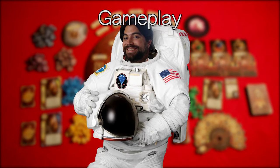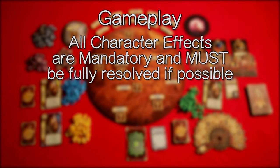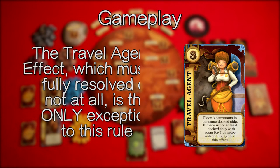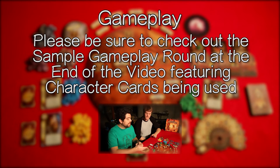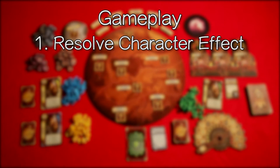I won't go over all the character cards in this video, but I will say this: all character effects are mandatory and must be fully resolved if possible. If it is not possible to fully resolve the effect, it should be resolved as fully as possible. The travel agent's effect, which must be fully resolved or not at all, is the only exception to this rule. Please check out the sample gameplay round at the end of this video featuring character cards being used.